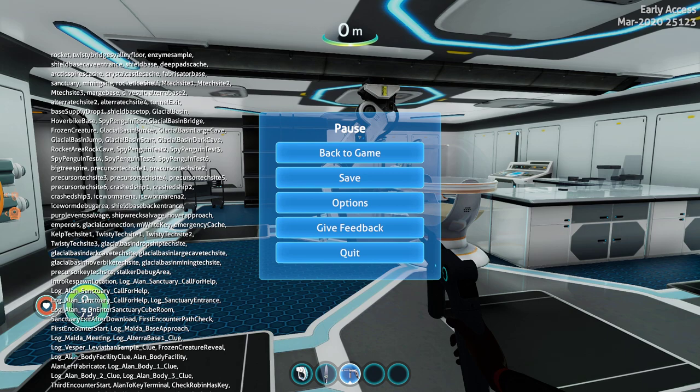We also have Log Altera base 1 clue, Log Vesper Leviathan sample clue, frozen creature reveal, Log Allen body facility clue, Allen body facility, Allen left fabricator, Log Allen body 1 clue, Log Allen body 2 clue, Log Allen body 3 clue, and third encounter start.